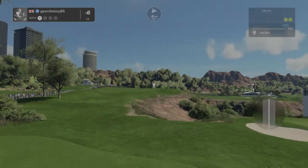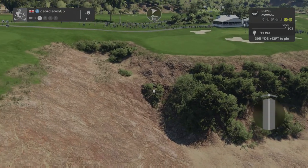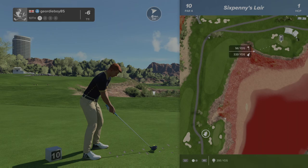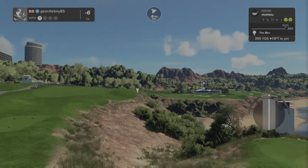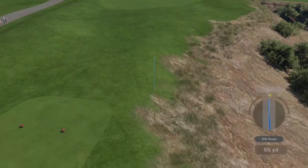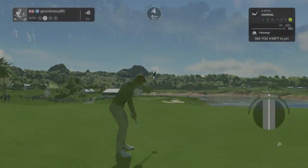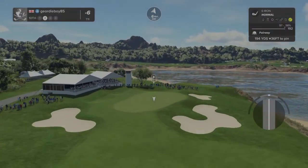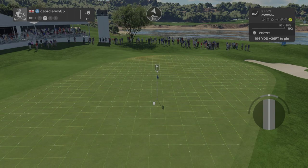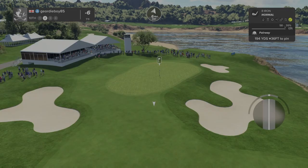Tenth hole coming up. What have we got there? 321 — I think that could be high but it's not worth it, hit myself on the short stuff. Let's go 36 down, silver taken, 12 off, 194, 80.